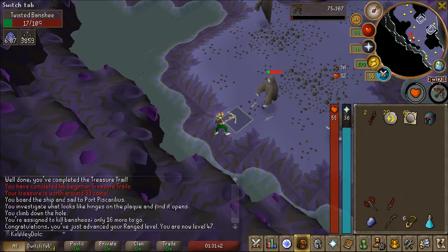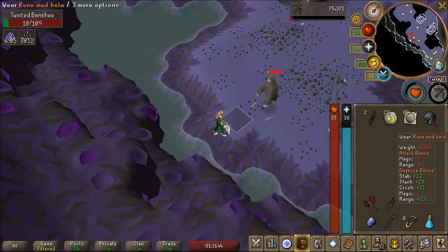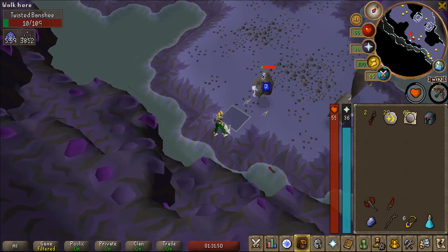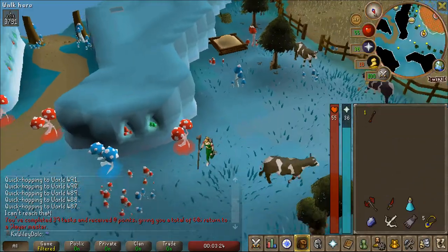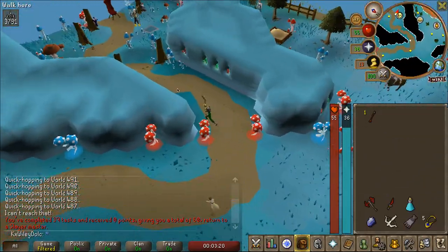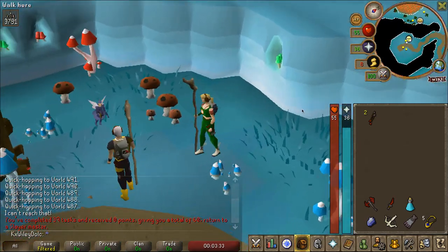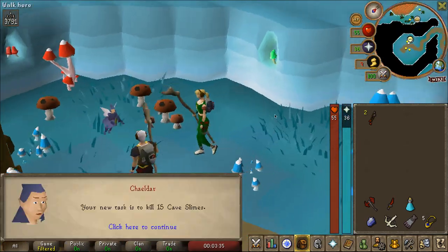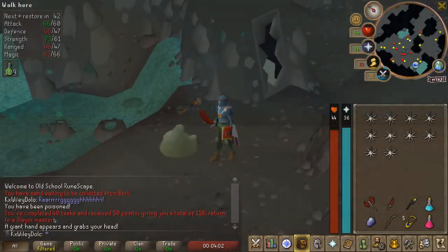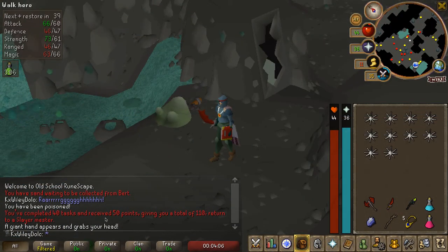We just got 47 Range. And we got a Rune Med drop last kill, so that's a straight upgrade from my Addy Full Helm. We just completed our 39th Slayer task, so we're going to get our 40th task. This is our first Shaldar task on the account - Cave Slimes. There's our 40th task complete, which gives us 50 points.